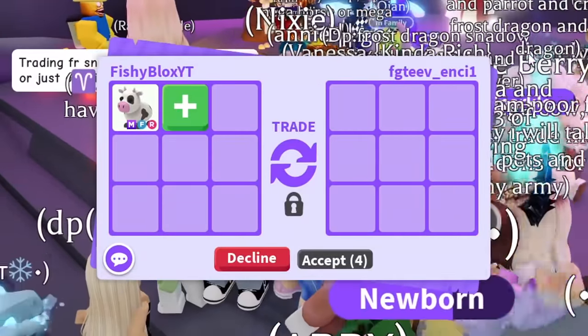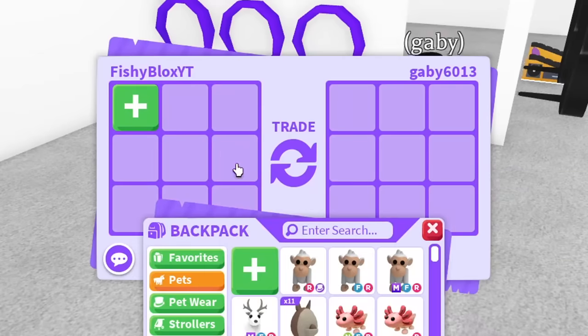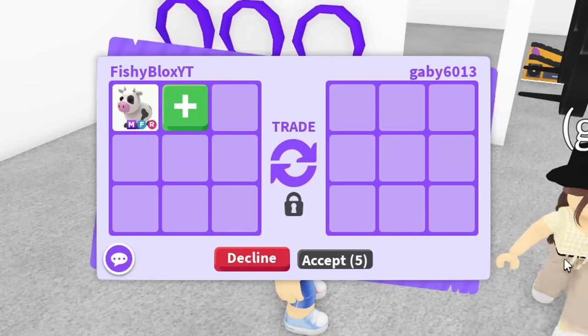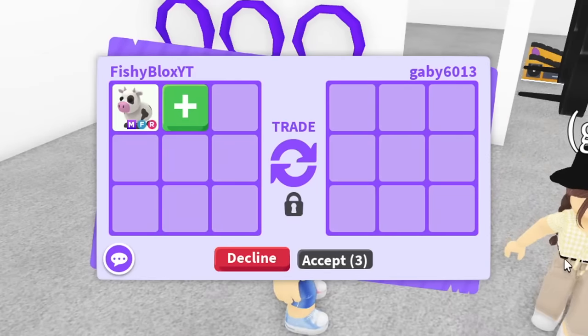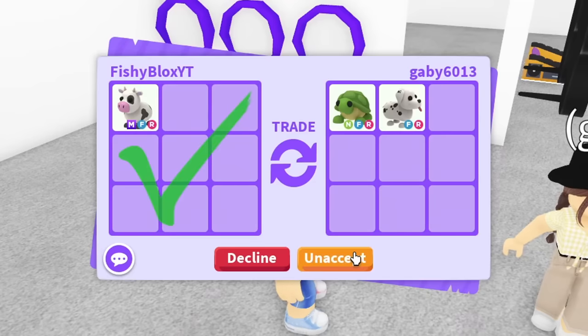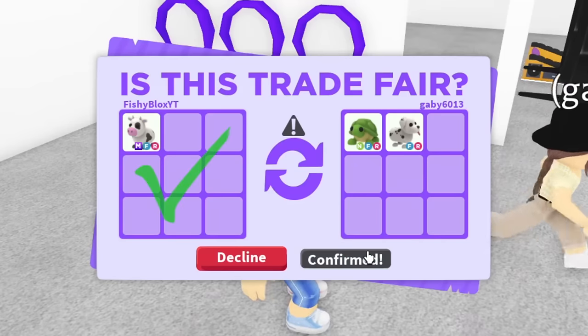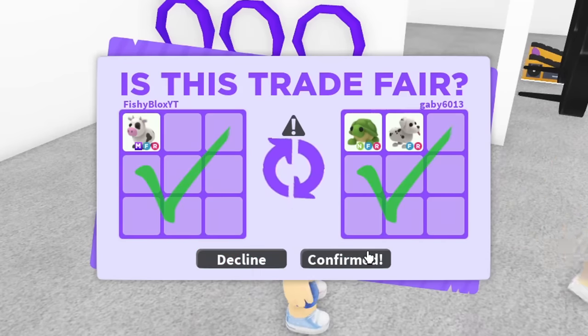We got a T-Rex offer but they removed it, so we have to decline. For the final trade, I'm gonna trade my friend - it's actually their birthday today, so happy birthday to Gabby! They offered a neon turtle and a dalmatian - that's not bad, I actually like both of these pets. Shout out to all the amazing Team Fishy staff. We did the trade and we have officially traded the mega cow!